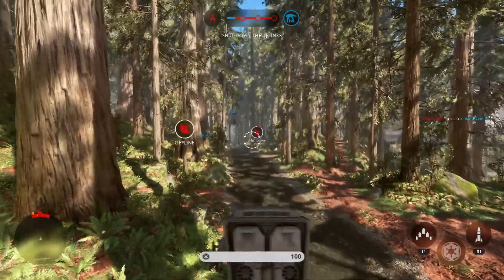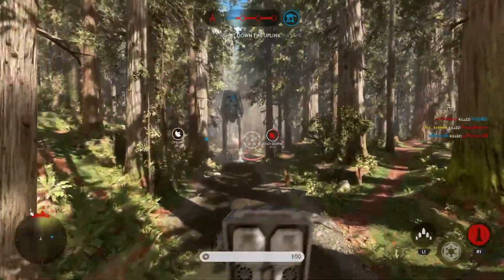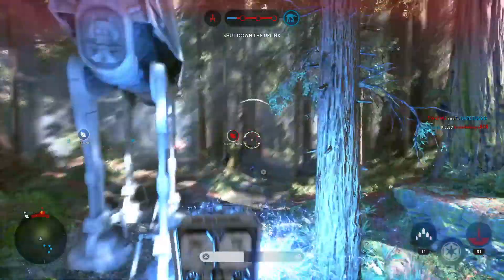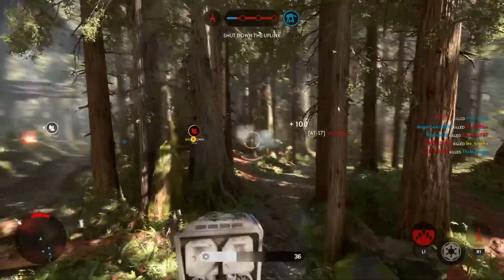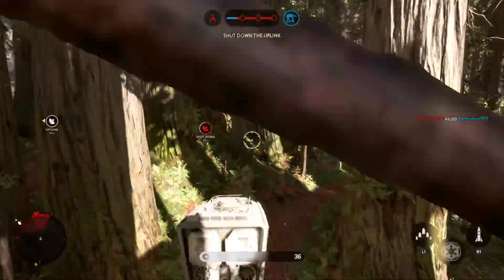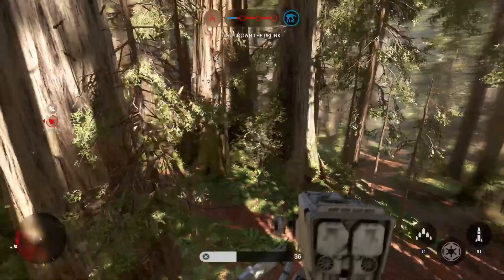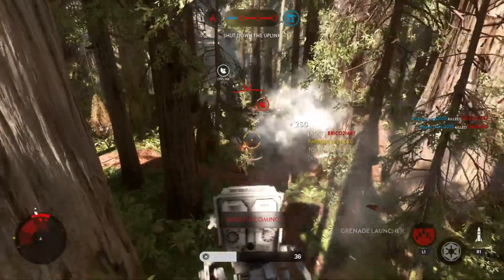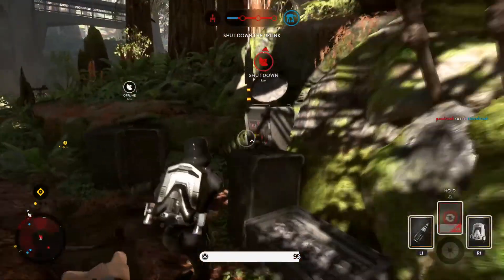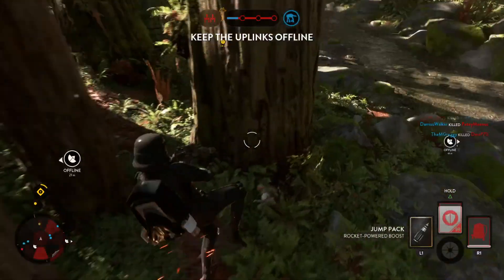Scout transport ready to assist. Readings indicate the enemy uplink is offline. You've got a homing missile locking on. Incoming enemies. Enemy bomber has got a lock on our walker.